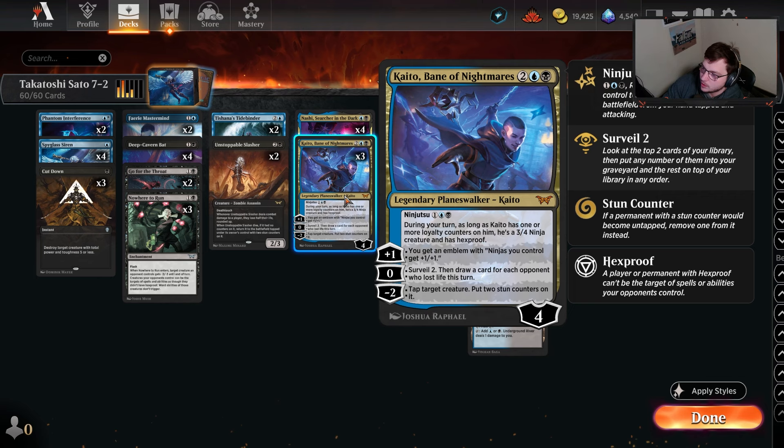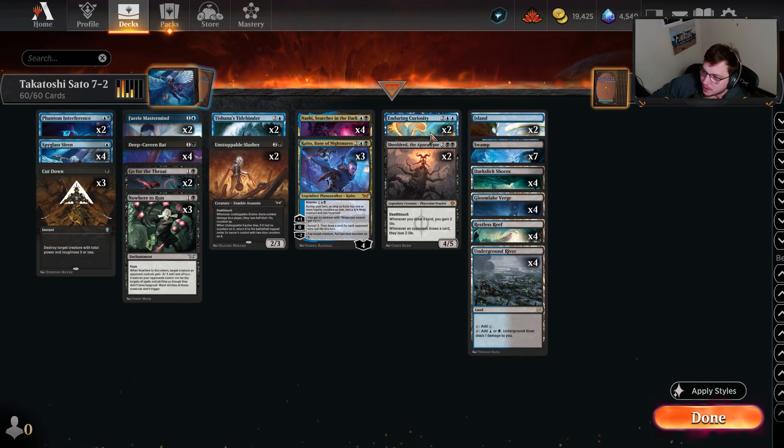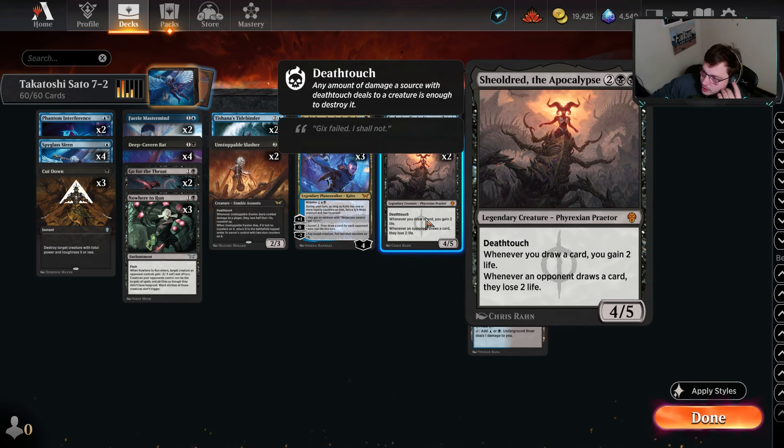That works conveniently whenever Kaito comes in as a non-blocked creature — it'll typically hit and drawing a card is always relevant. Then minus two: tap target creature, put two stun counters on it, shutting that creature down for a while while Kaito continues hitting your opponent. If you're just plussing Kaito, you get to minus two on that one creature repeatedly. It works pretty well against mono-red by constantly locking their creature down.